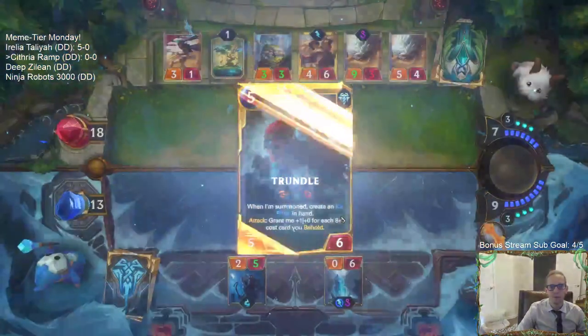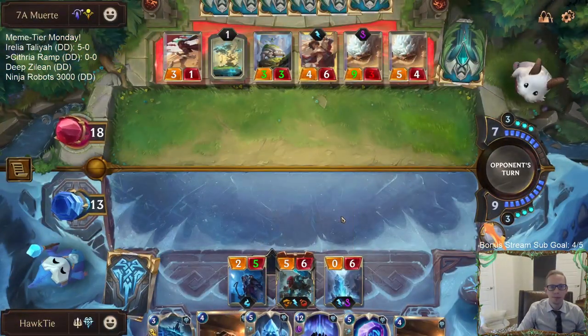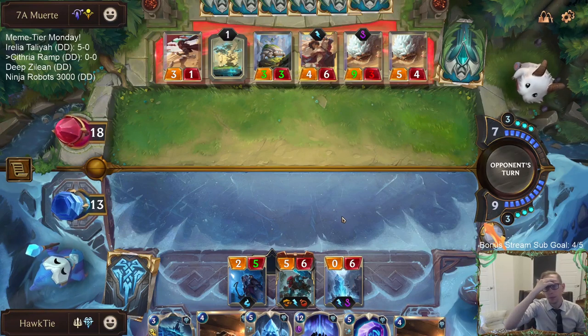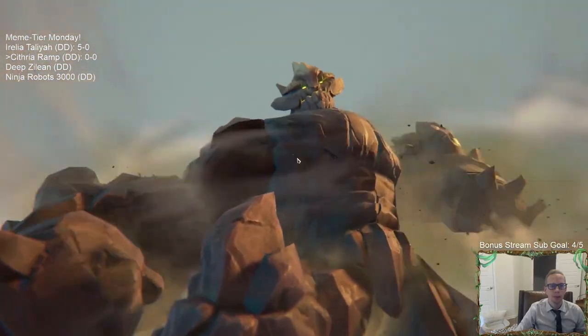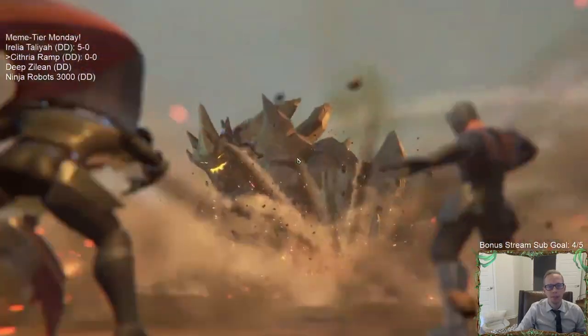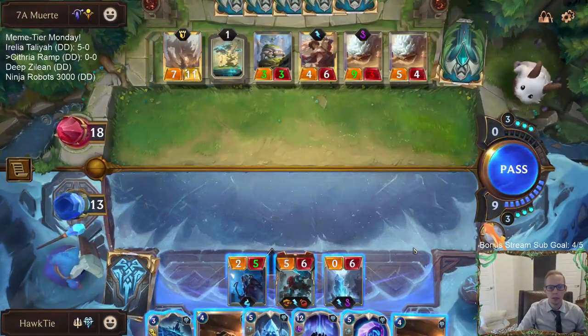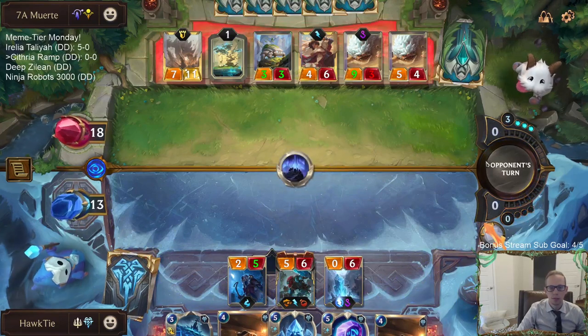Let's hope we have Cythria - we haven't drawn a Cythria yet. They don't have any room on the board, so I'm kind of surprised they didn't attack with the three-one and the three-three, because they're just going to have to replace them anyway - I feel like they should have just attacked with them. Cythria! Another Trundle.